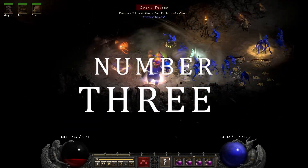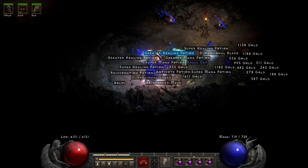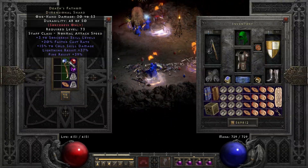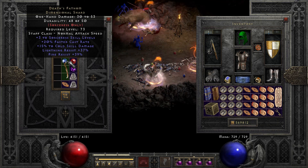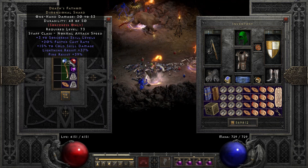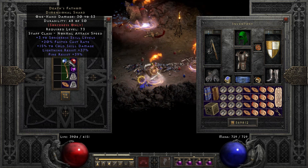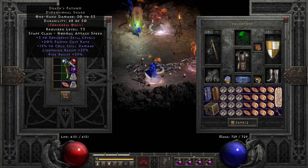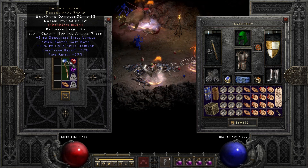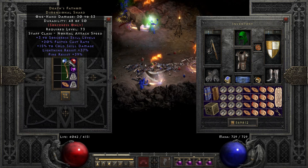Number 3 — drop number 3 was my favorite item in the game: the unique Dimensional Shard, Death's Fathom. And yet it is at number 3, because I didn't find this on a sorceress, it's not ethereal, and it only has 15% cold damage. My wallet's too small for my 50s and my diamond shoes are too tight! I know, but that cold damage really is a slap in the face. Still a pretty sick drop though, especially considering this is my first one on D2R.